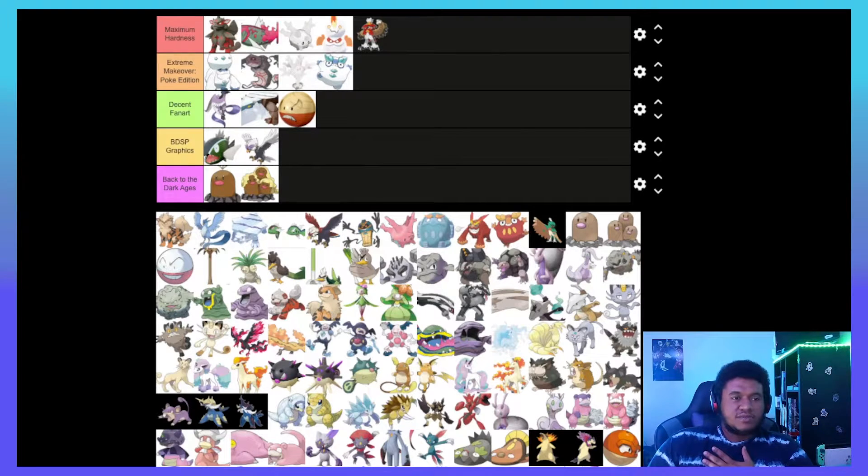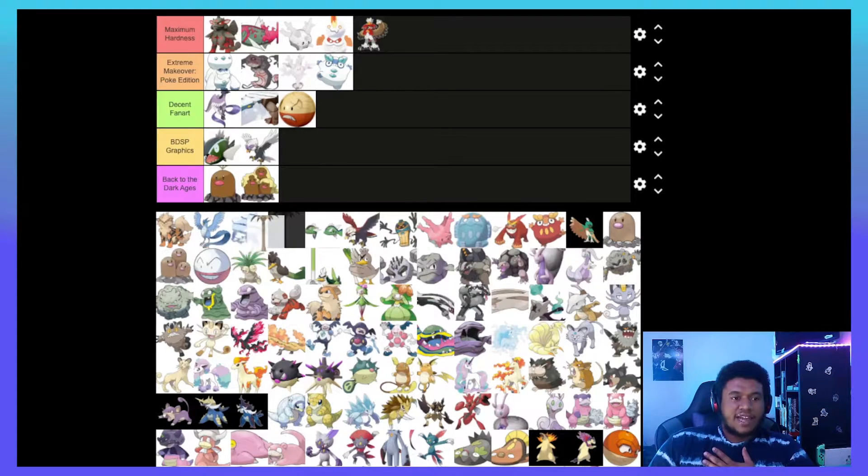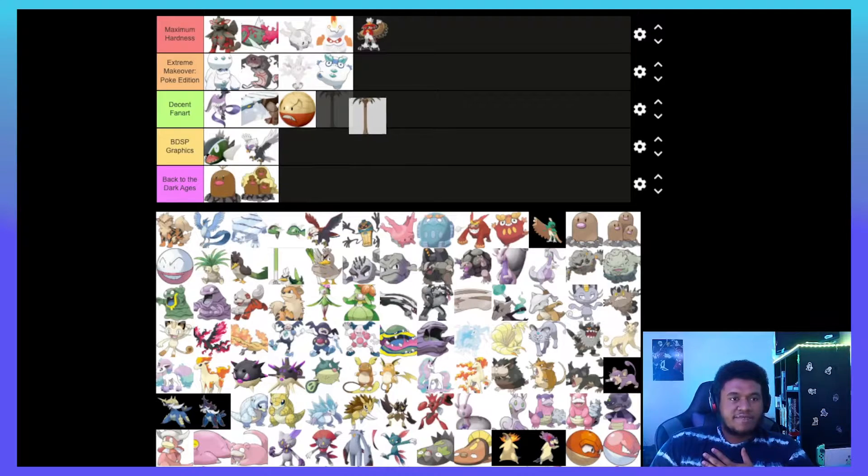Alolan Exeggutor — it's a really tall palm tree that gains the Dragon typing, which adds an extra weakness to Ice and a weakness to Fairy. At least it resists or takes neutral damage from Fire. As a design I don't really see the Dragon inspiration, and I would probably put it behind Electrode in Decent Fan Art — I just don't really see it.